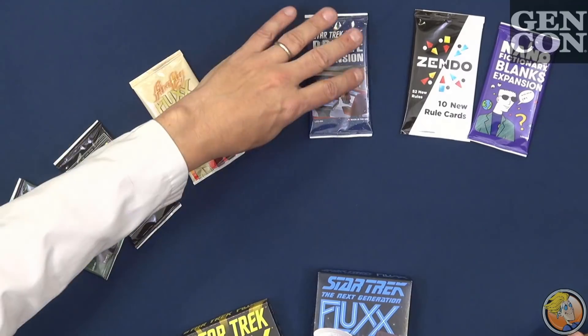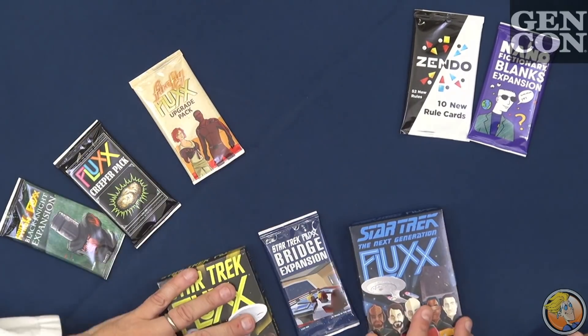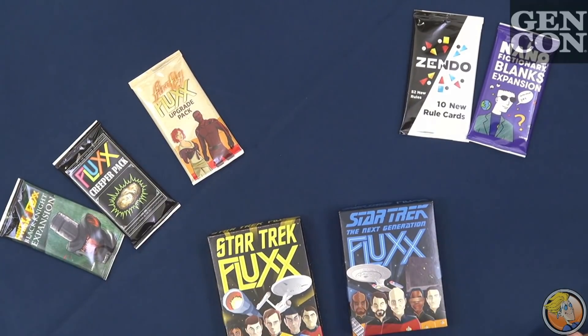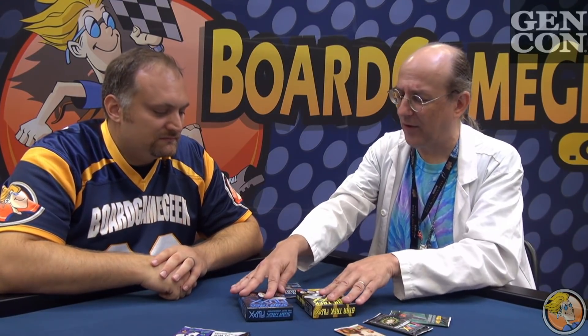The last Flux pack is the Bridge pack, designed to bridge the Star Trek and Star Trek TNG versions. People always ask if you can mix them together, and yes you can — they all have the same card backs — but it gets kind of wonky. These really play well together, and the Bridge pack provides goals that use something from one and something from the other, plus the Bridge itself, which can be the bridge of either Enterprise.